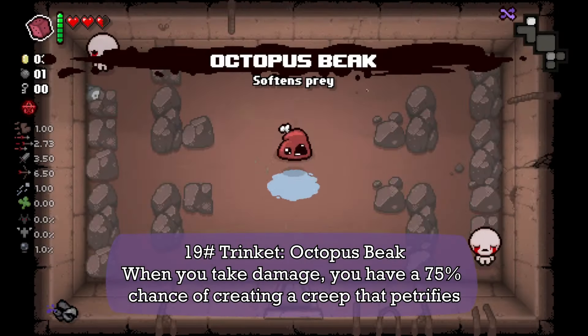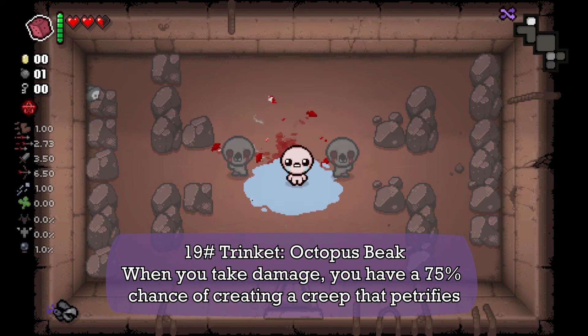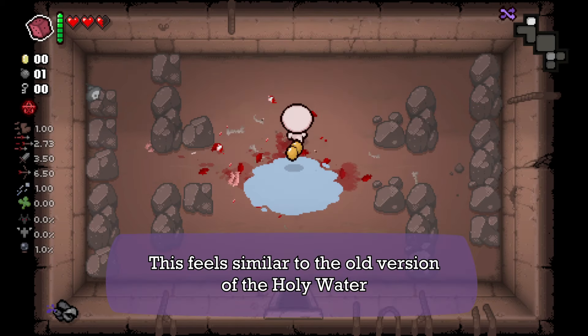Next we have the Octopus Pick. When you take damage, you have a 75% chance of creating a Cryptid Petrifice. This feels similar to the old version of the Holy Ward.